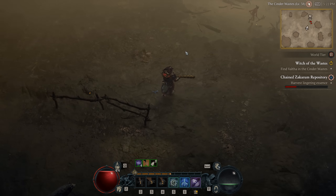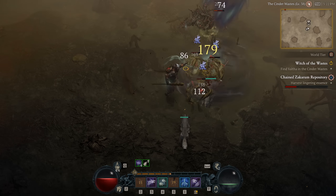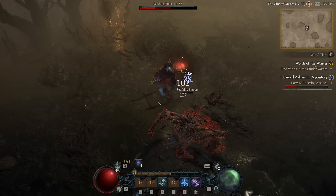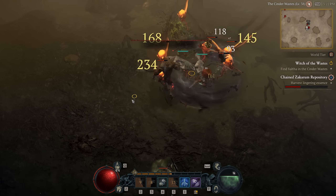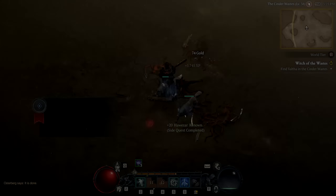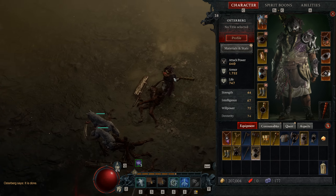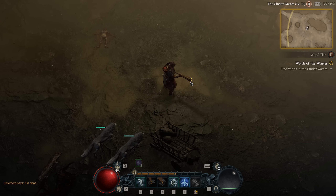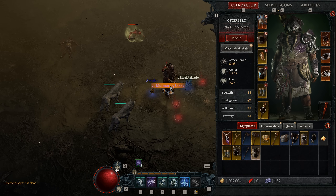Completing basically any side quest anywhere in the world will award you a cache of loot at some point during the quest. Now some of them will give you caches of harvestable resources, herbs, or something like that. But when completing most of the side quests that you actually pick up from an NPC, you'll usually end up getting a cache that'll give you some gear, some gold, and some murmuring obols. And that's the one thing that's very important for this strategy.